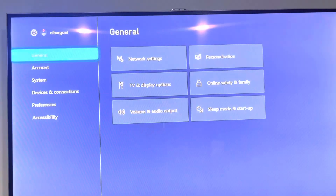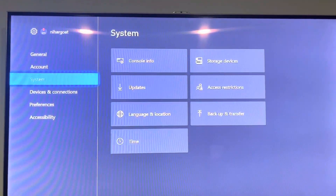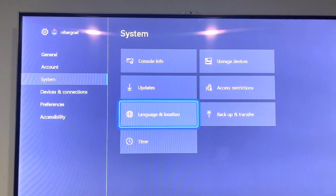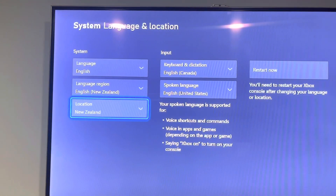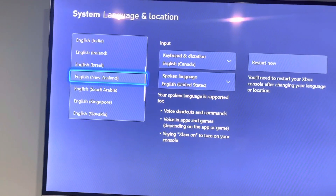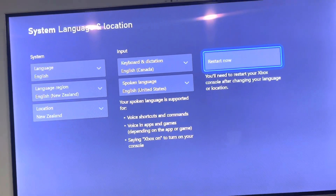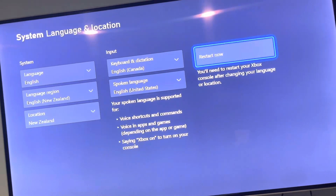After you click on settings on your main account, you want to go down and click Language and Location. After you pick Language and Location, you wanna go to location first, and you wanna make sure that's on New Zealand, because New Zealand gets the games earlier. And for your language, you can go English slash New Zealand, and then you wanna restart your Xbox so it can switch. That's pretty much it.